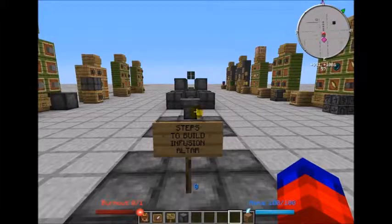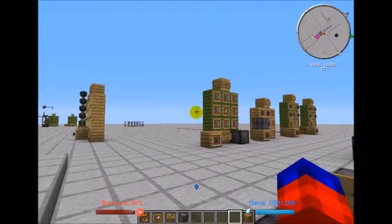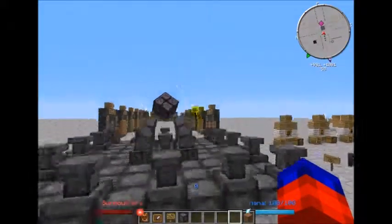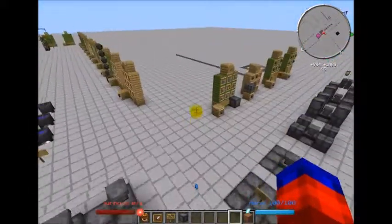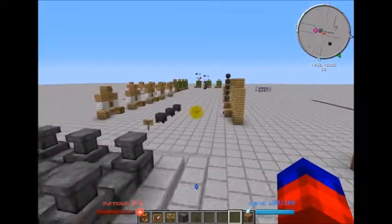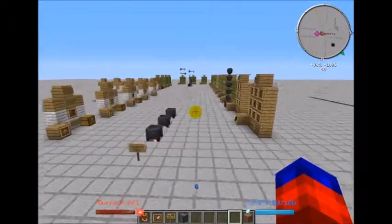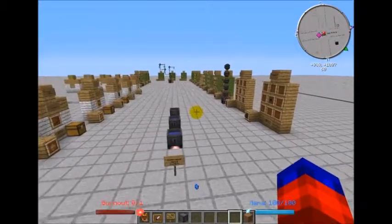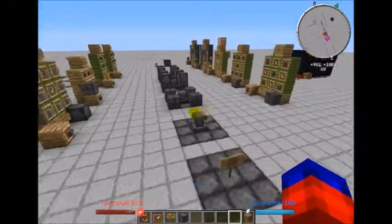Welcome back to another episode of Cybernery's Modspot Review of Thaumcraft 4. I am Cybernery, this is episode 4 of Thaumcraft 4 Tutorials. Last episode we talked about alchemy and everything you need to do to start saving your Essentia into jars, as opposed to saving it in your wand.